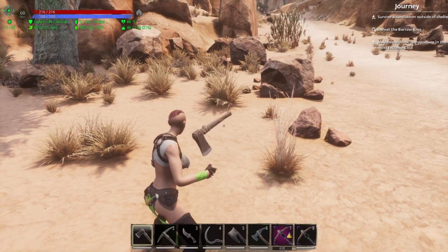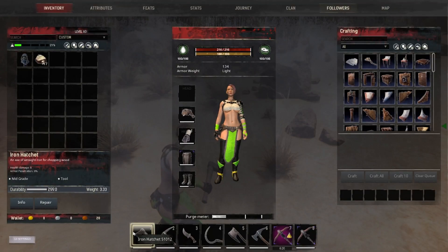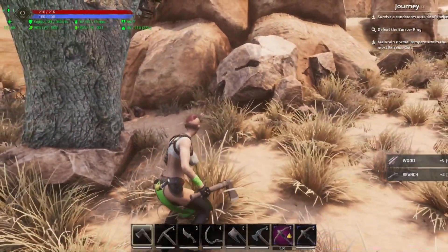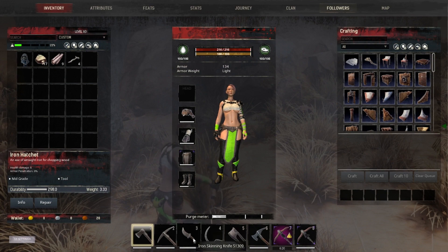In order to see whether it's going to change the durability, we first have to understand durability. If we look at the durability on this iron hatchet, it's currently at 299. If I run up and hit this tree once, it's going to go down by one to 298. That is true for the hatchets, the picks, and the pickaxes.